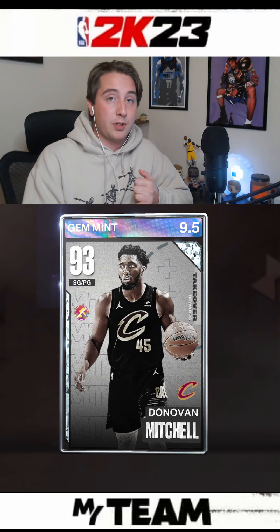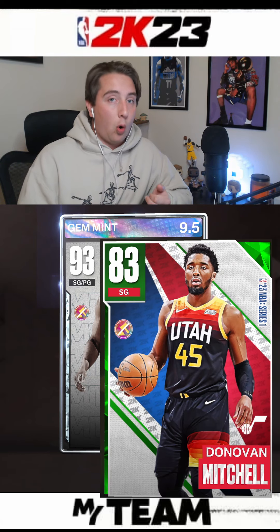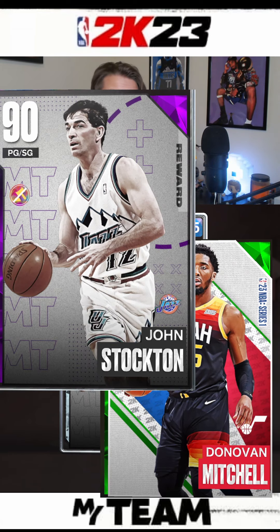Now moving on, you've got to get Jazz points. The best way to do this is either use Emerald Donovan Mitchell, who's pretty solid, or if you have John Stockton from the Collector level, he's also a very, very good option.